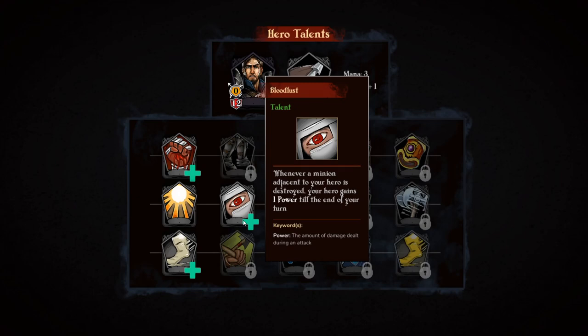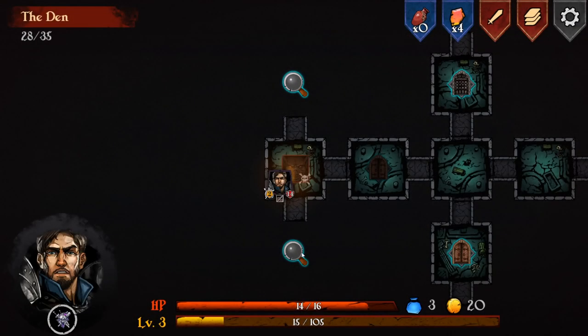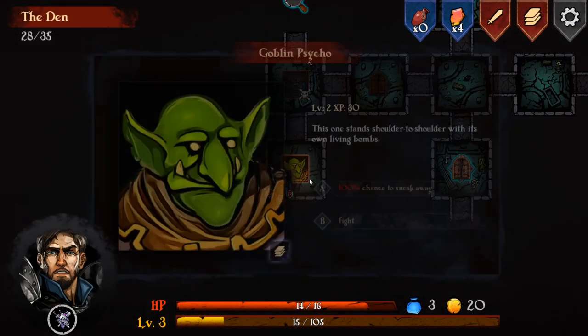We get another level up choice: 'whenever a minion adjacent to a hero is destroyed, your hero gains one power till end of your turn,' or just increase our max HP. We choose to increase our max HP - that seems like a better deal right now.